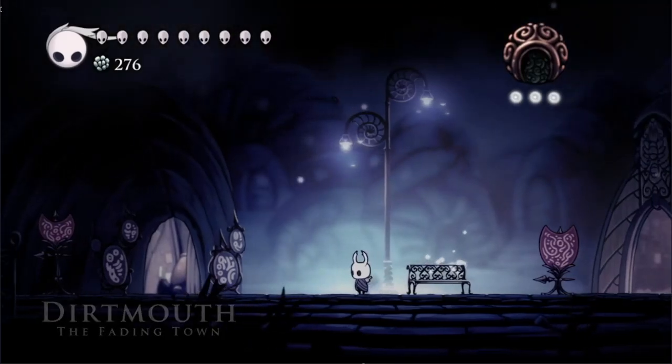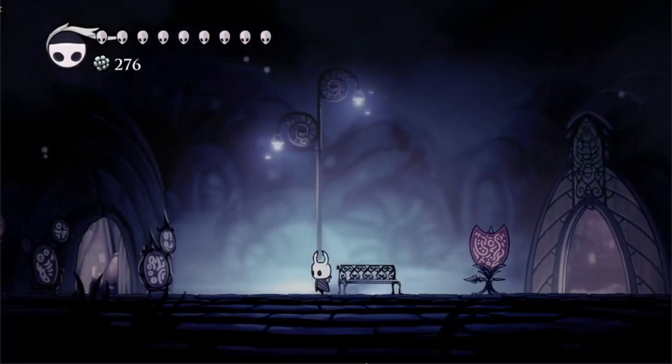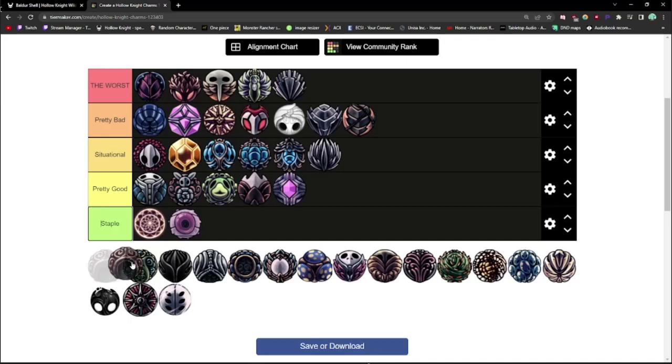Shaman Stone can be bought from Salubra for 220 Geo and increases the power of your spells. It's used in every main category of speedrun and a good 90% of casual playthroughs. Not much to analyze here — it's a staple.